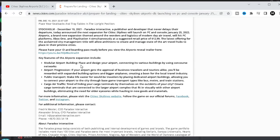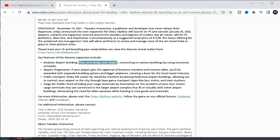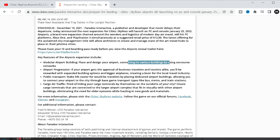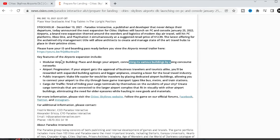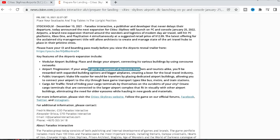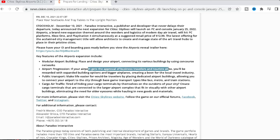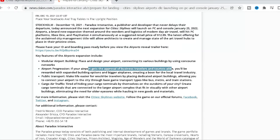You can place and design your airport connecting various buildings using concourse networks — so basically maybe you can customize your own terminal, that's just my guess. If your airport gets approval from business travelers and tourism, you'll be rewarded for expanding options and getting bigger planes.